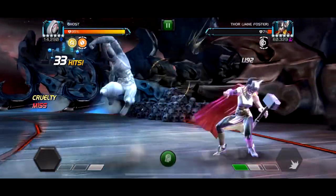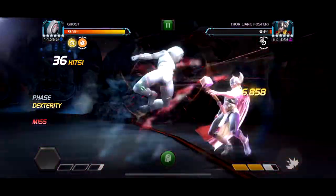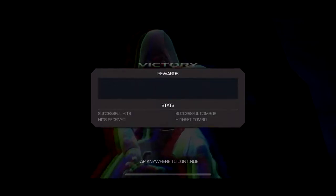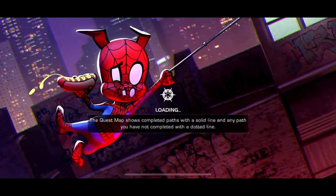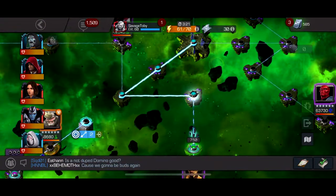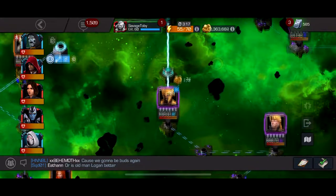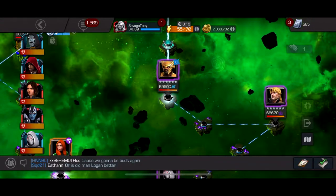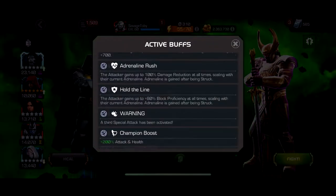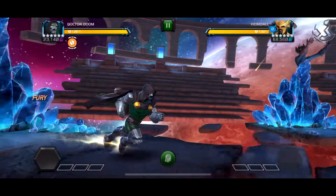Especially when he has special twos that you can't block or dodge - not very fun. So we kill Jen Foster, we go to Heimdall, and then this is where the path is hard. On this path there's a Heimdall, I think the other hard fight is Tigra - and Tigra is painful - and then the boss. There's also a Longshot, he's not terrible, but it's really just the Heimdall, the Tigra, and the boss.